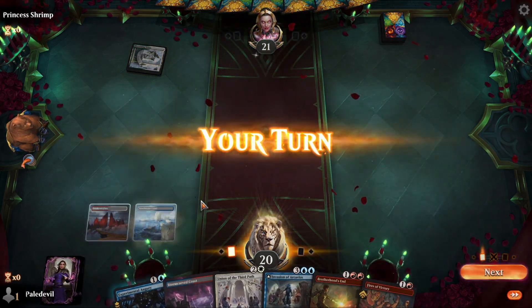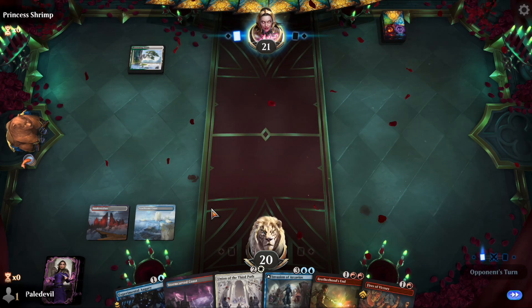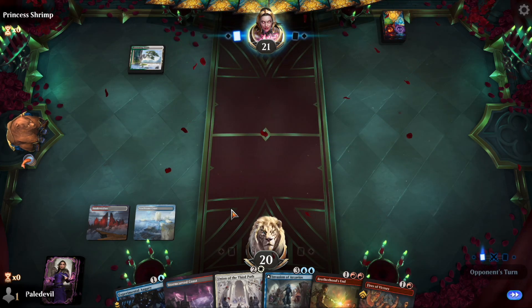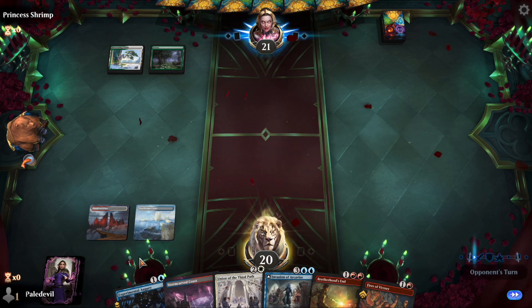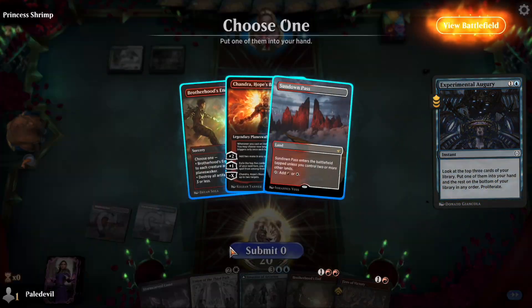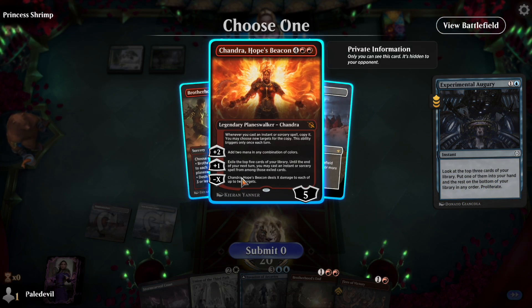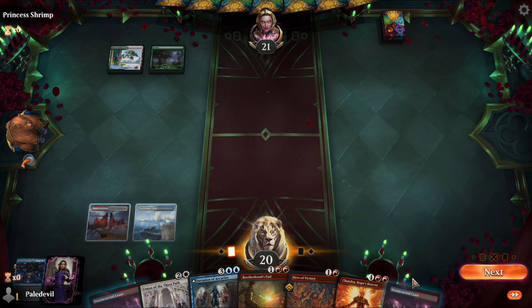Against Celestia Enchantment, this hand is not bad. We can shoot whatever he plays with Fires of Victory. If he's not going to do anything, let's go with the Augur. Chandra is cool — that's how you win the game; that's the whole point of this deck. This girl is going to rock everything.